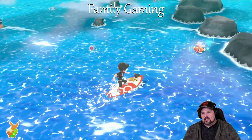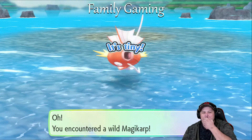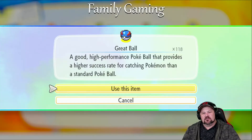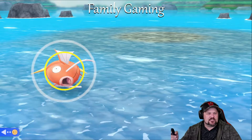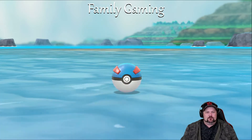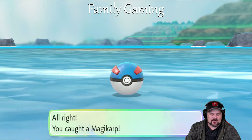Oh, you can see the bird's shadow on the water — that's cool! Magikarp right there, bam, booyah! Let's get it in the ball. We're not using Ultra Balls. Bam! Stay in the ball — one hit wonder, first one!